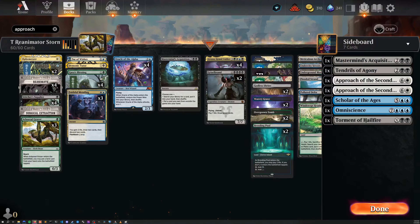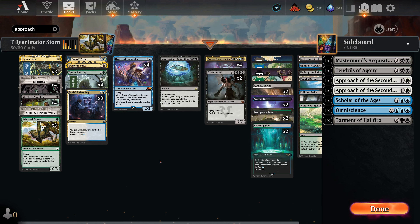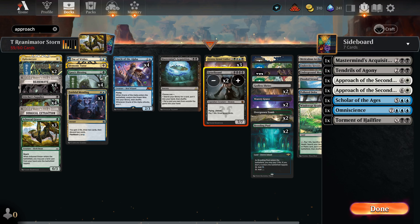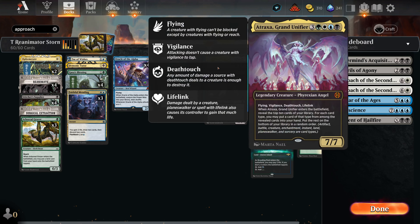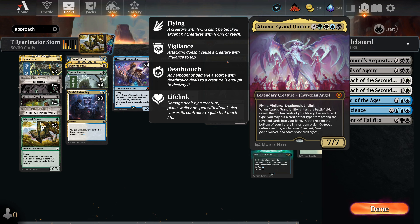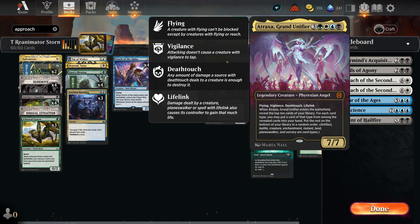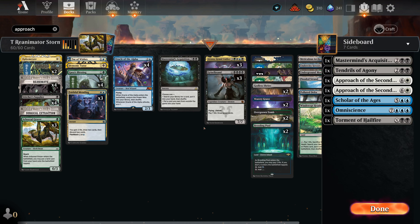Now let's take a look at the new version of this deck. Atraxa, Grand Unifier is the new hotness — she's just a super big creature. Due to the historical nature of it, I want to play three Grizzlebrands and three Ataraxas split 50/50 so games are a little varied. Atraxa is probably a little better since we don't have enchantments or artifacts for her to miss on. Grizzlebrand gives us more draws but gets removed by two-mana spells. Sometimes we just need a big creature that can get through anything.